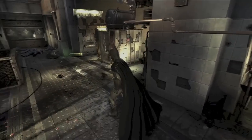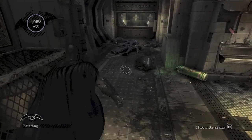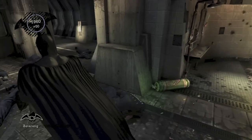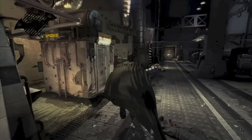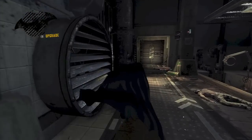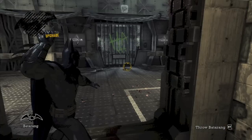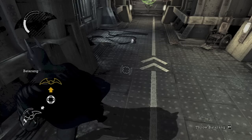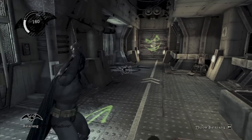Then we are going to head over here — there should be another pair of chattering teeth right here, and there should be another one around the corner. And then we are going to head into the room opposite that. Once that opens up, you should see another pair of chattering teeth, and another one right by this door with the smiley face.